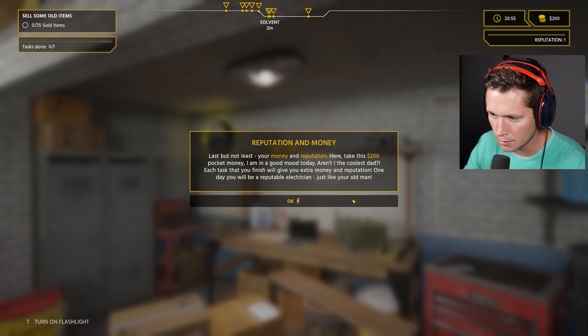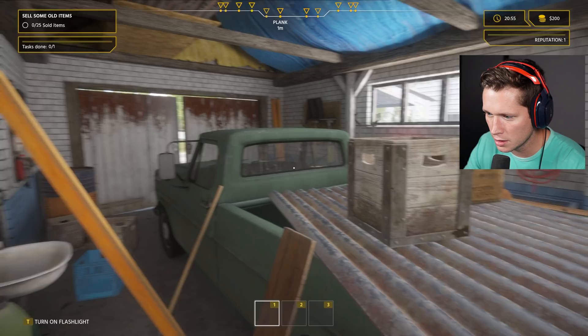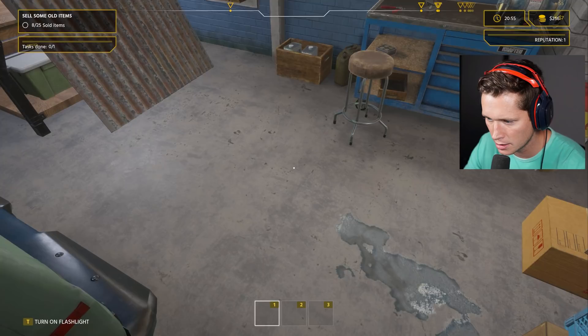'200 pocket money — I'm in a good mood today. Each task you finish will give you extra money and reputation. One day you're going to become a reputable electrician just like your old man.' Alright, we're in the garage and it looks like we just want to clean up. Who's paying this much money for a rake — eight bucks for a rake? Eight bucks for a crate? A shelf for seven dollars — that's where we make the money, dad.